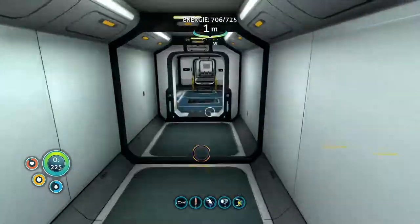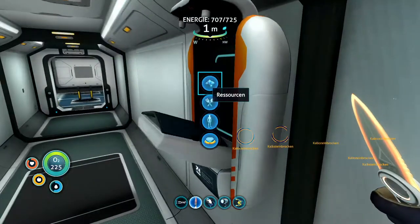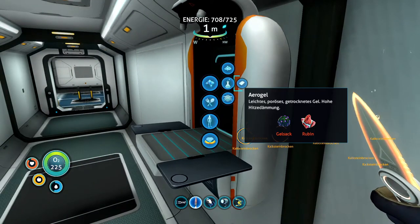If you now go to another fabricator, the fabricator tells you that you can craft everything, when you actually can't.